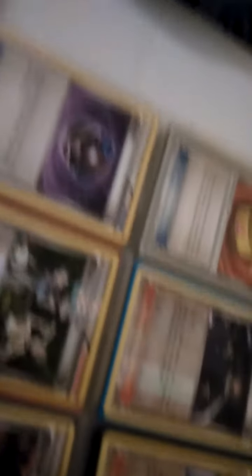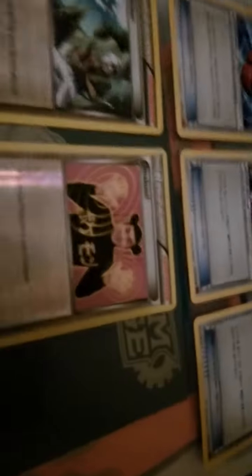Now on to my trainers: Chaos Tower full art; Korean Gavia; old school Here Comes Team Rocket secret rare; Muscle Band secret rare; Olympia reverse holo; Clemens reverse holo; Korean Heavy Ball; Pokémon Fan Club reverse holo; Poké Ball reverse holo; Assault Vest; Korean; Mewtwo Spirit Link X and Y; Korean Houndoom Spirit Link; Korean Fisherman reverse holo; and Malamar reverse holo. That's it for my trade binder!